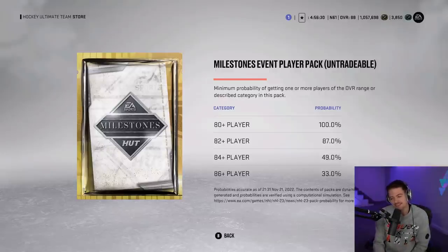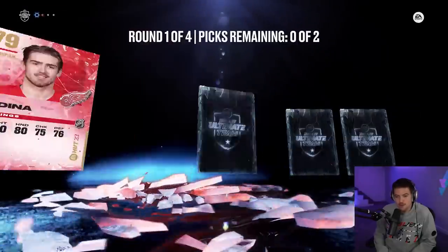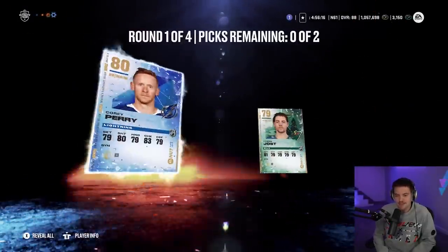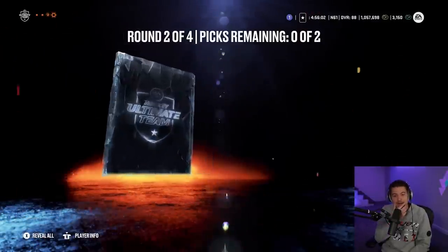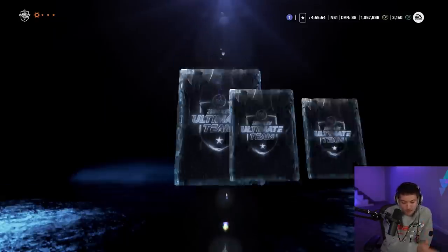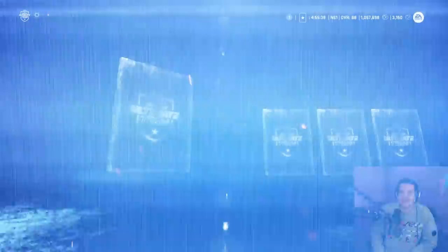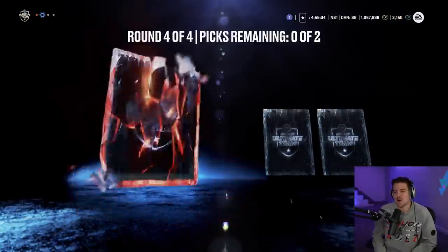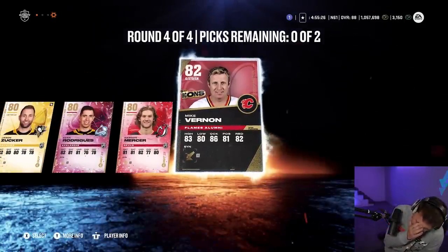First up, we got the NHL Players Choice Pack — the good news is we have four rounds, but the first three are usually absolutely terrible, so we're speeding through. We got a coy pair in round one. Round two — I'm feeling something different today: Stammer, 84 overall. That is not bad, that's going to be our best pull from round two. They're good for the sets — even 84, 85, 86, I'll be happy. We are still looking for our first 87 overall pull, and I don't want it to be a goaltender. Final round — an 80 overall Rodriguez, not what you love to see. But then an 82 overall Mikey — we get an icon! We'll be able to reroll that at some point and hopefully get a Gretzky, but today is not that day. Round four was actually the worst round.